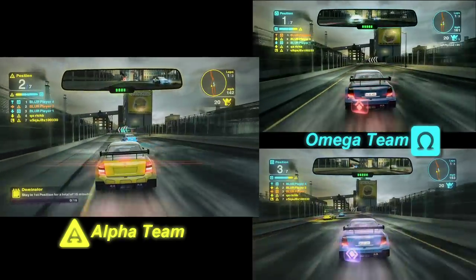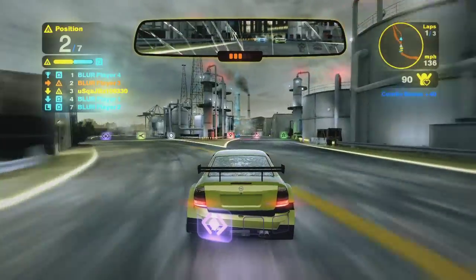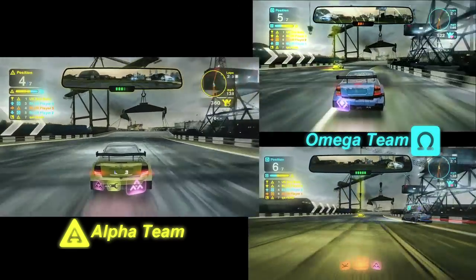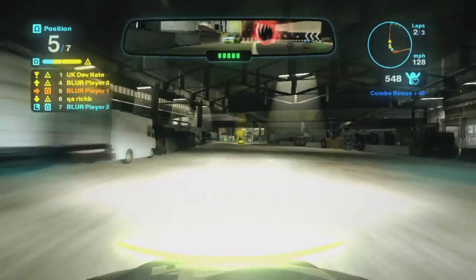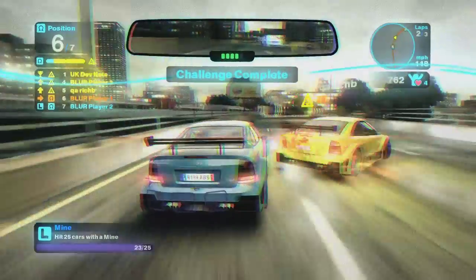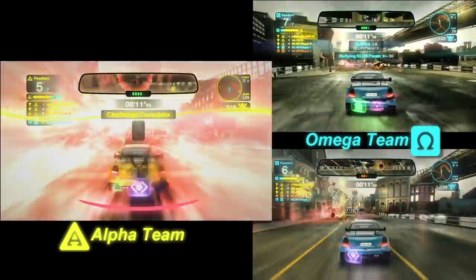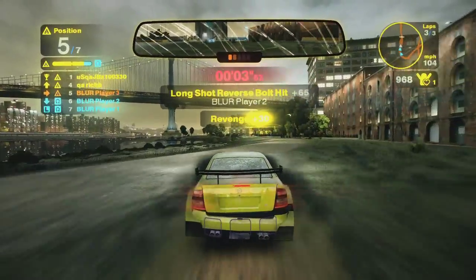Now we'll take you to another team race currently going on in New York. The Omega team is winning the battle here as they work together to take out the Alpha team. We'll join this Alpha team racer as he gets his revenge by firing off a couple of bolts backwards to trip up and take out the racers in blue. The blue team is now behind and in a desperate fight for position. We'll see how the Omega team tries to take the lead by taking out one of the last racers on the Alpha team. In a last second move, Yellow team takes the win, all with the help of a much needed Nitro.